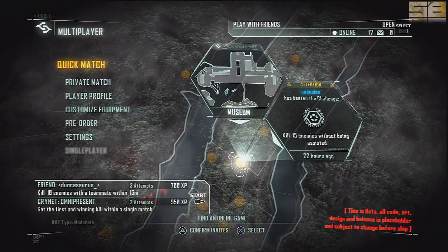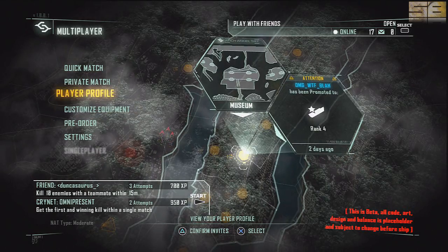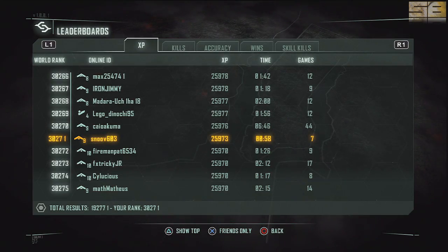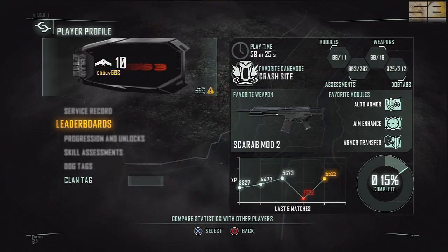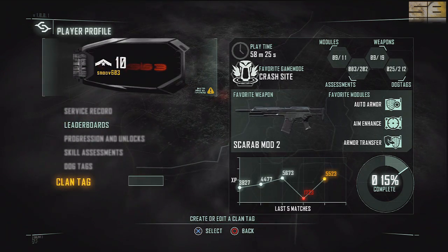At the top you can see Snoo 603 squad. Anyone that joins in will see squad invites. You'll see any invites you get there and the recent players if you're playing the game — very simple, very straightforward. Hit Select and you get to where you need to invite friends. Under player profile, you can see your leaderboards, overall score, kills, KDR, accuracy, wins, and kill skills.